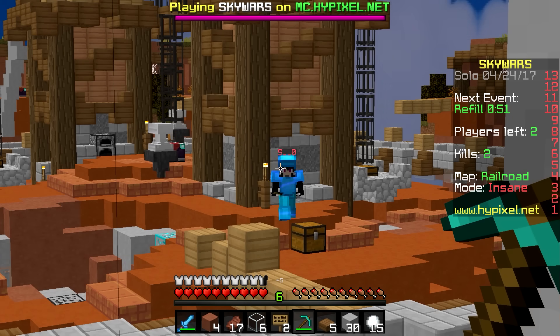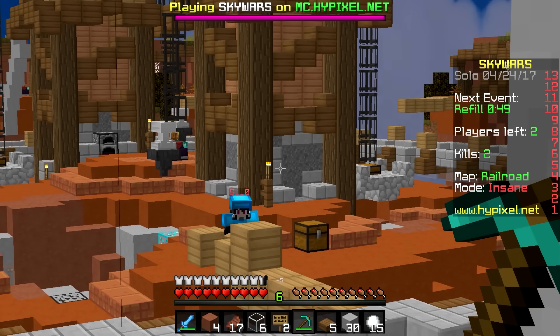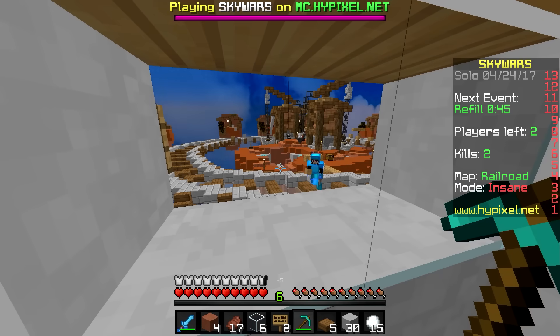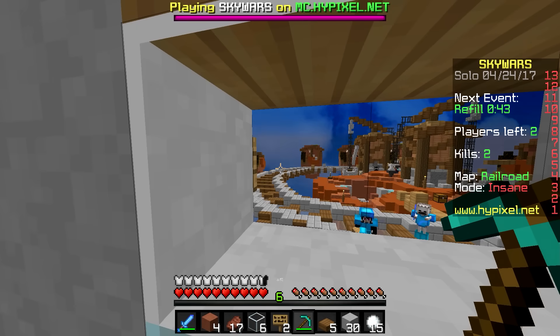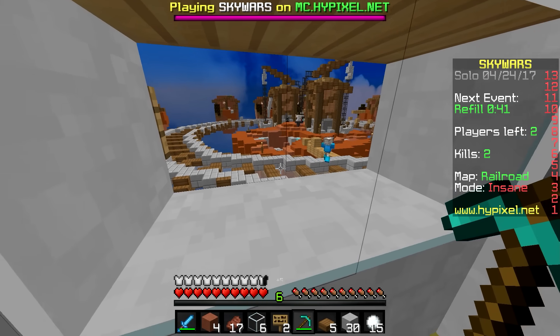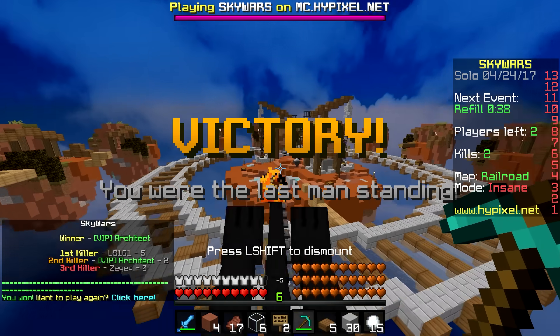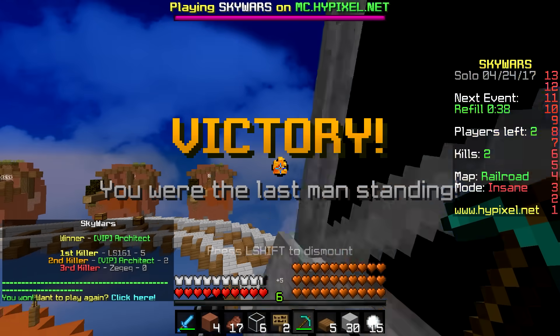Alright, I feel like this guy might have slightly more gear than us. He's got like full prot. Full prot by now. He's eating gapples. He has ender pearls. But we — we own a house. Which one of us truly is the richer man? Did he just — did he just fall off by himself? Why do I even play this game?